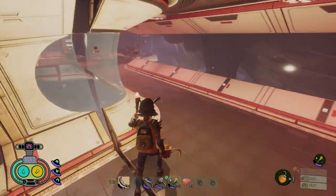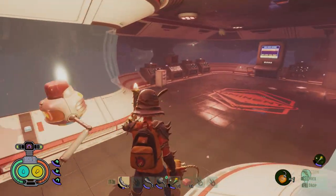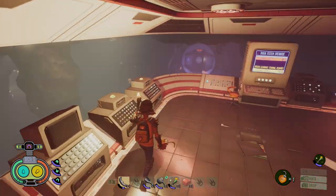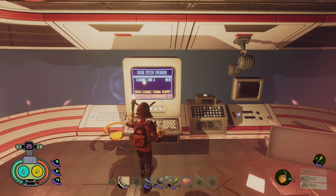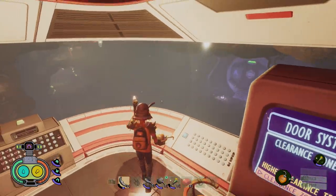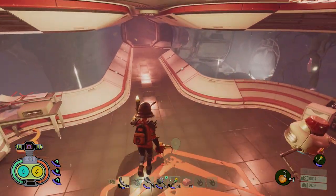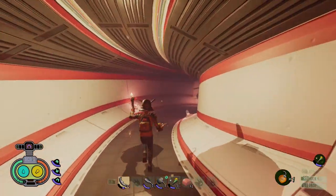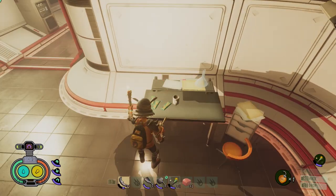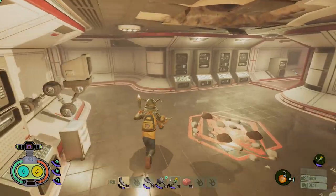That gets us inside this room and we've got some tasers — I'll ignore them for now. I've got the mash keys, so we've got clearance to go into zone A, which is that doorway now opening up. There's another corridor back here. It looks like it's mostly just some food, nothing else going on at the moment.